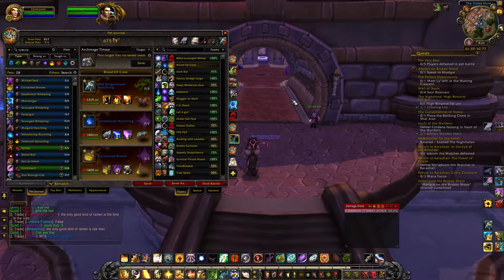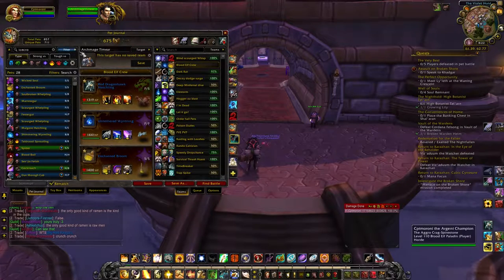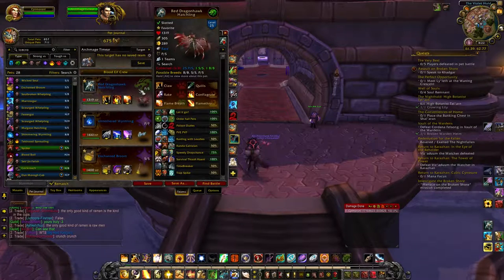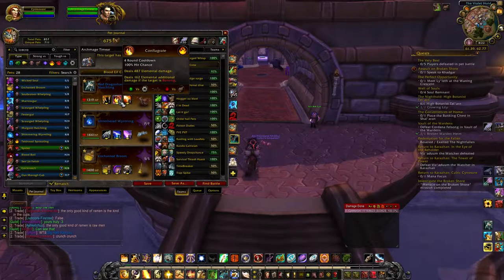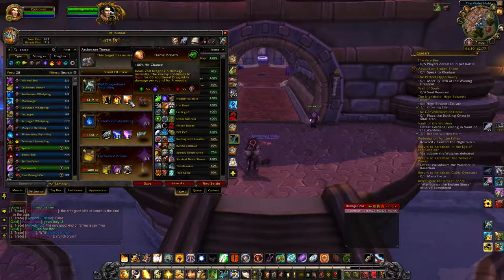We got a new team here. I call it the Blood Elf Crew, because I imagine a Blood Elf would have all of these things as pets. We have a Red Dragonhawk Hatchling, the Power Speedbreed, Running Claw, Conflagrate, and Flame Breath.